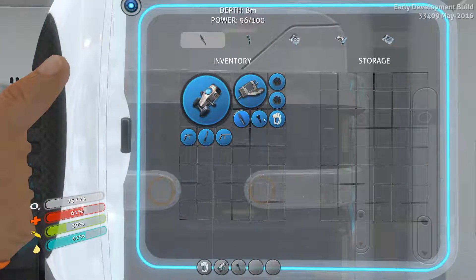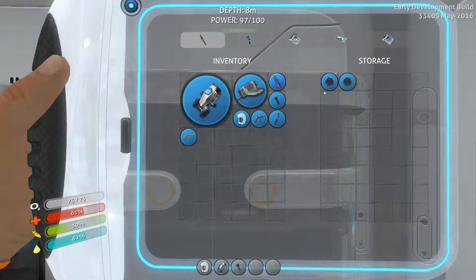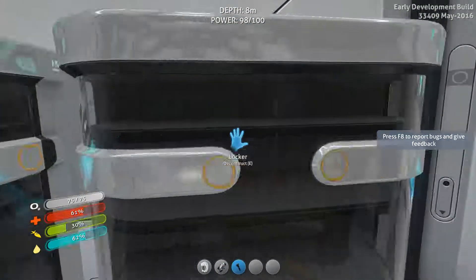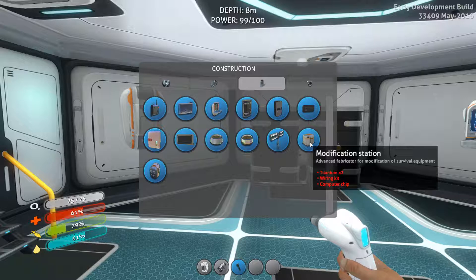I think I turned it around — way too much, more than I ought to have. I like the flare but we need to keep that around. Let's keep all of our titanium in one place. There we go. One of the things I want to construct is a modification station. We need a wiring kit, computer chip, and some titanium.